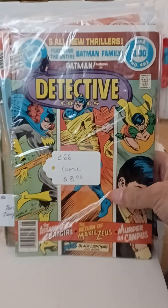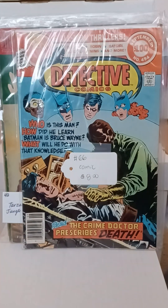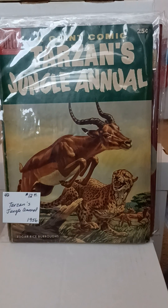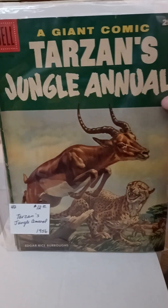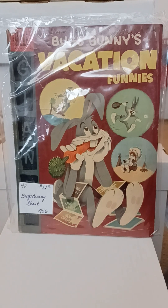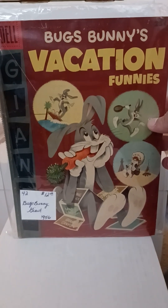Picked up these four: Detective Comics #491 and Detective Comics #494. Just working on that run — those bigger dollar ones. This Tarzan Jungle Annual of 1956 from Dell — pretty excited to find that, but like I said, normally don't find them. And picked up this Bugs Bunny Vacation Funnies from 1956 — really thought that was a cool find. It's like number five of this or something like that, but 1956 — that's a pretty good deal.